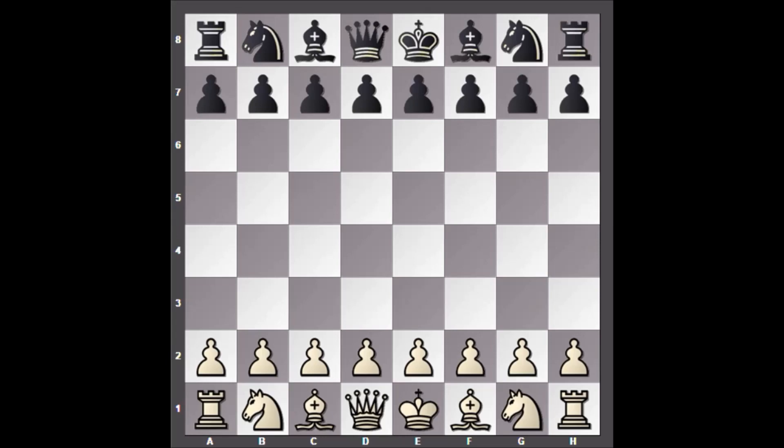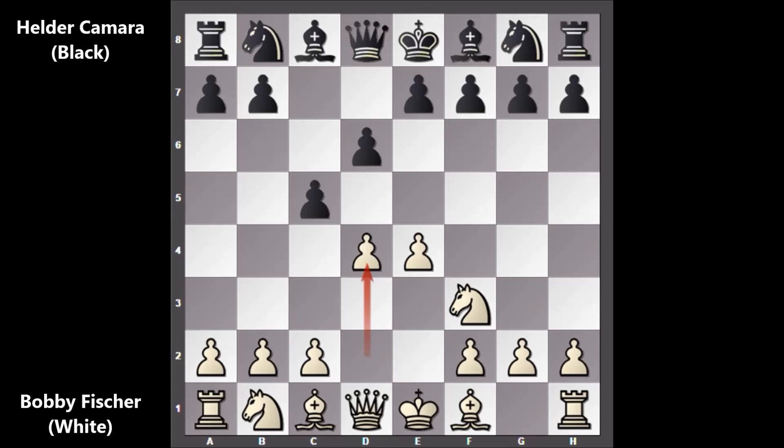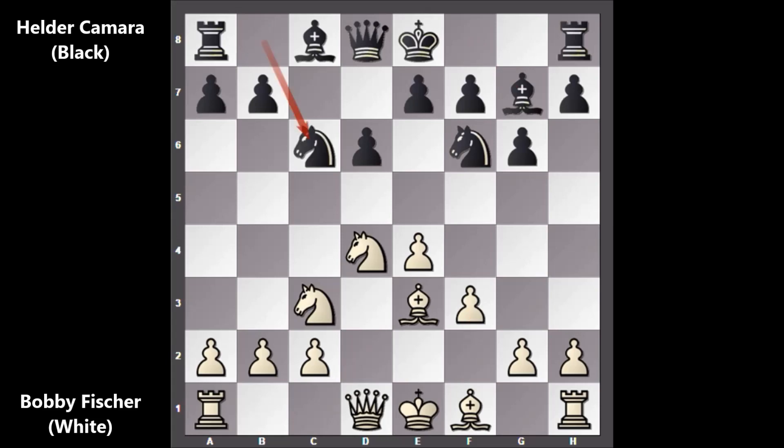Fischer starts the game with E4, the Sicilian Defense: Knight to F3, D6, D4, Knight to F6, Knight to C3, C takes on D4, Knight takes on D4, G6. This is the Dragon variation, the famous Dragon variation. Bishop to E3, Bishop to G7, F3, Knight to C6, Queen to D2, Bishop to D7.